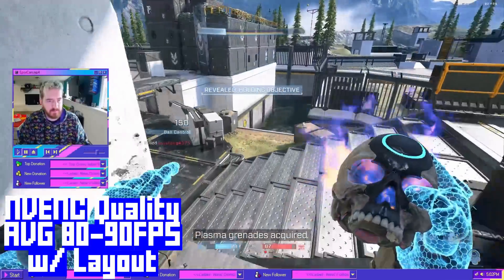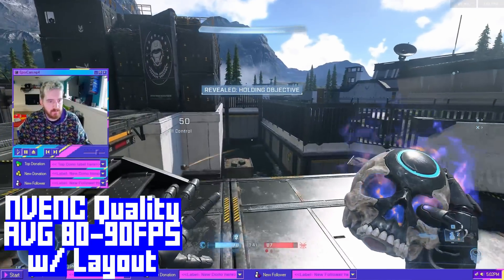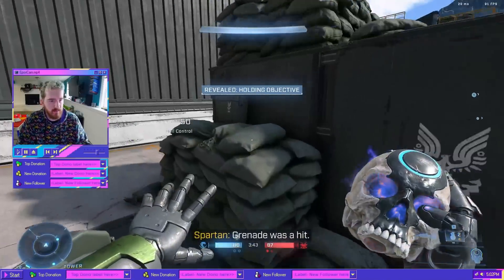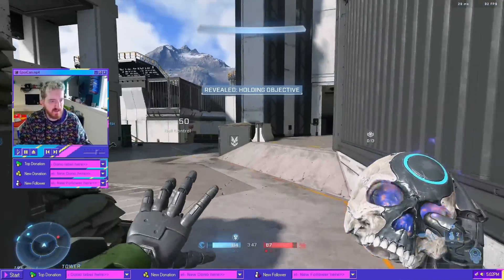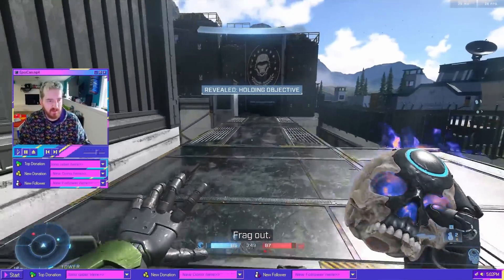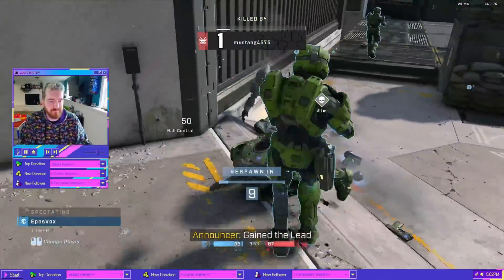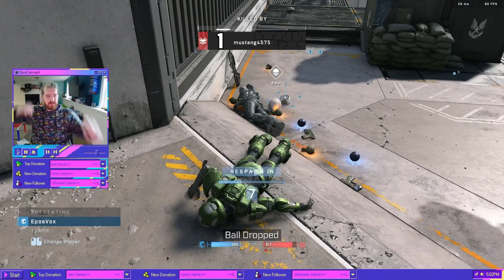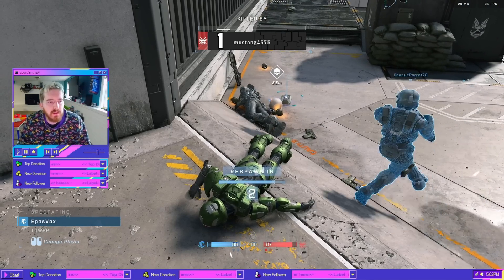Keep in mind that this is a first-person shooter — it's a fast-paced game. Fluidity of your frame rate is going to matter most to viewers versus image quality. Consider simpler scene layouts and fewer graphics on screen with this kind of game if you want to improve your overall quality, as the more you have on screen, the more the compressor struggles to compress everything and the worse your game will look. But again, fluidity is most important.